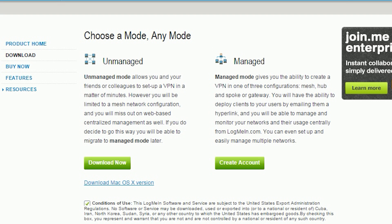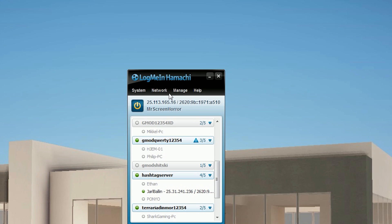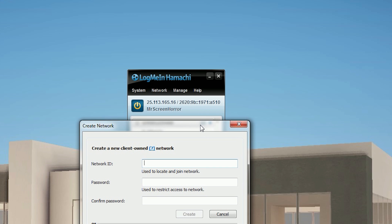Once you've downloaded Hamachi you can open up your application and create a new network. From there your friends that you want to play with can join the network that you've created. And that's pretty much it for the Hamachi part.